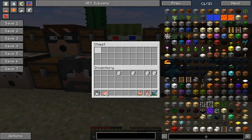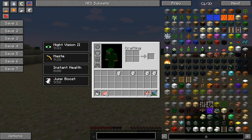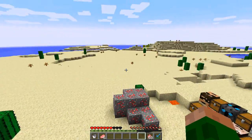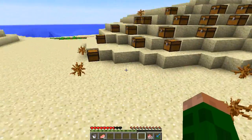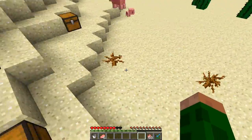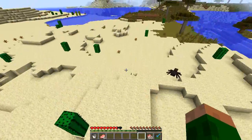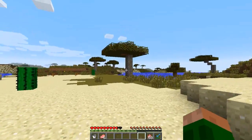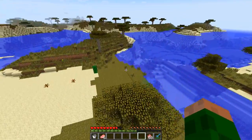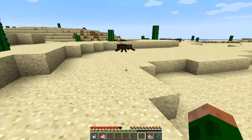Next up we have Basher, and this is Basher's Melon - let's eat this up and see what we get. So we get a 10 minute Jump Boost, and look at this for a jump boost - you don't take fall damage and you can spring so high! That is so cool, that's probably my favorite. If you're trying to scale up and get up a mountainside you're not going to take fall damage, and you've got it for 10 minutes every time you eat one of Basher's Melons.